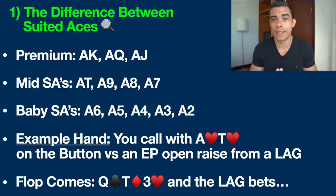Premium suited aces essentially play themselves. We're talking about hands like ace-king of diamonds, ace-queen of spades, ace-jack of hearts. The suits don't really matter of course — they can be any of the four suits — but these hands are some of the strongest in the game. Often if you hit top pair or a really strong draw you're going to be playing a big pot, and often you're going to be re-raising pre-flop or calling a raise pre-flop with these hands.